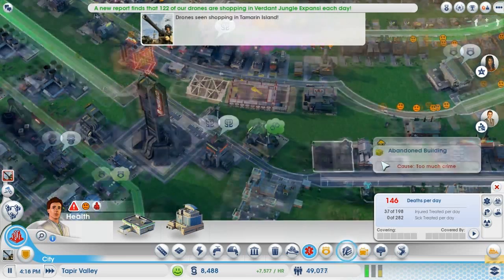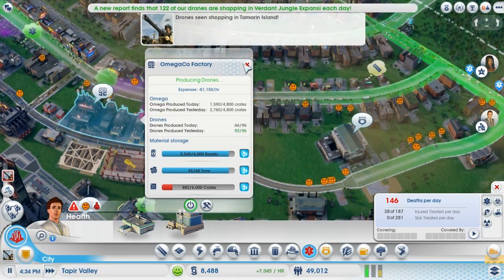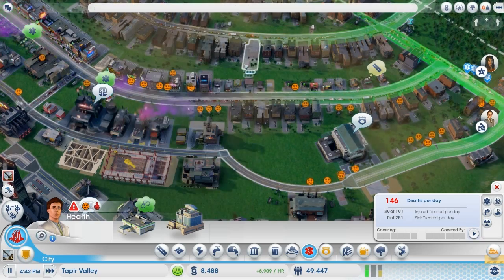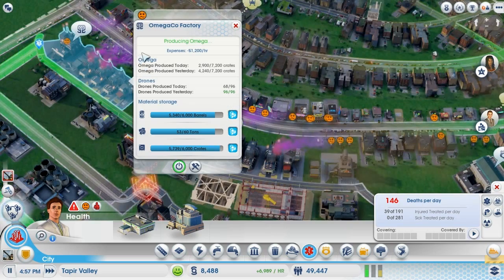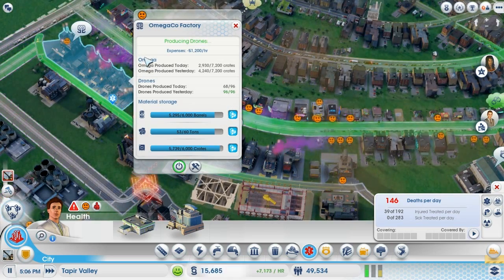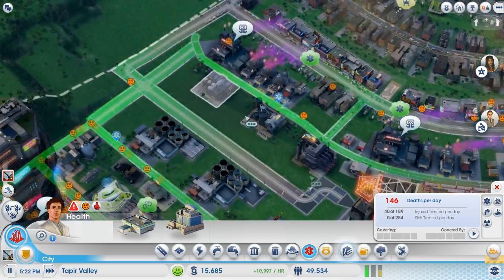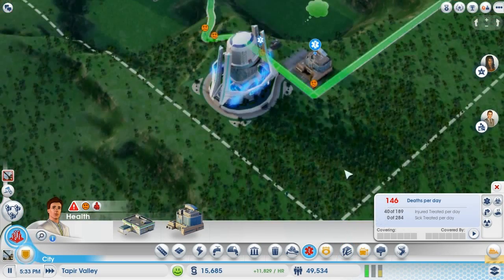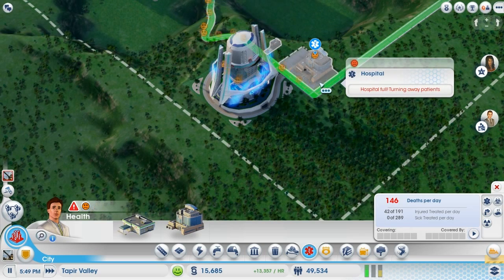How is this factory over here doing? It's running on processors and still has a lot it can use. It's producing Omega — that's something I need to be producing a lot more of. Not quite sure how I could be improving it by much. Hopefully lots of these sick people are coming in.